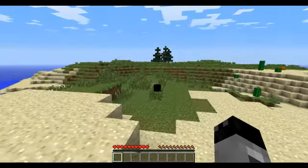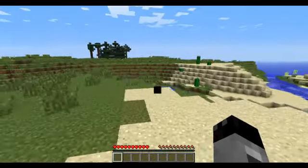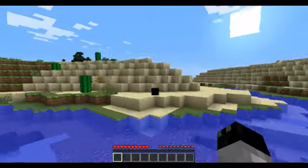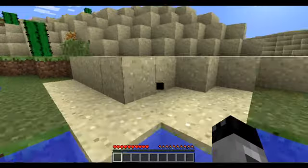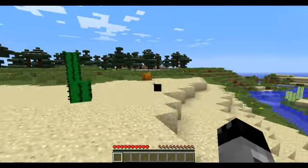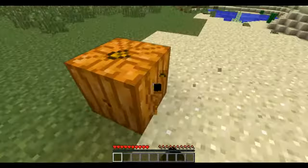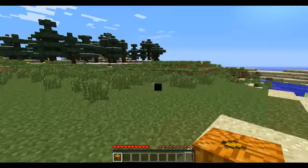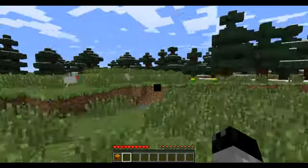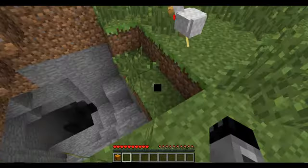So the first thing you want to do when you spawn — the sun is coming up, it's morning — you want to find the nearest trees. Trees are basically the key to everything in Minecraft. If you have trees you can do anything really; without trees you can't do much.